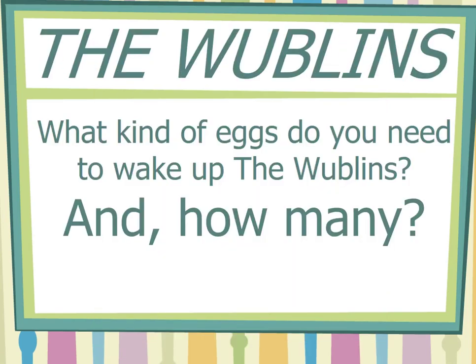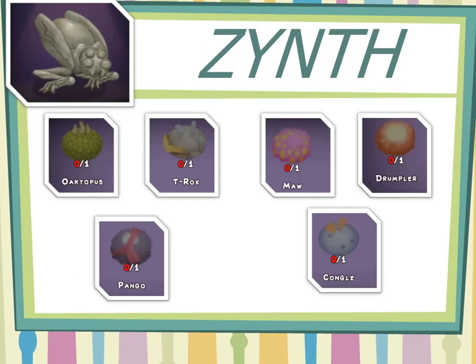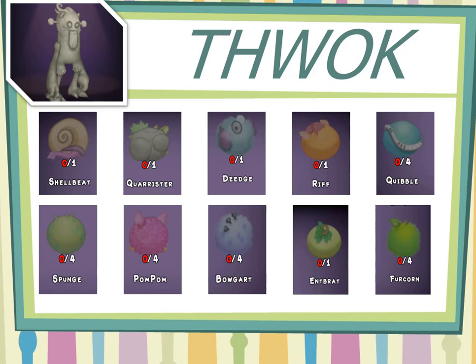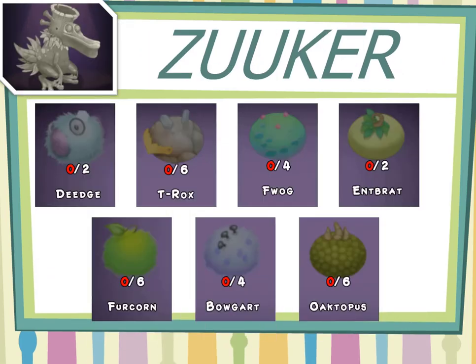What kind of eggs do you need to wake up the Woblins, and how many? Brown, Sand, Pipe, Sword, Boomer, Zooker.